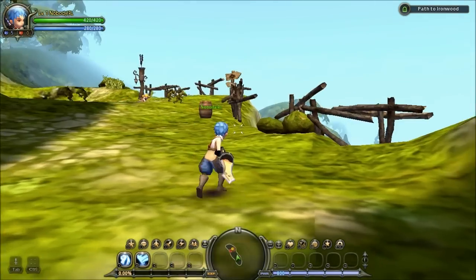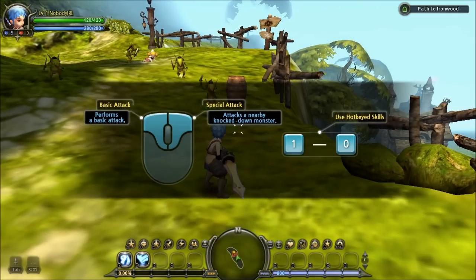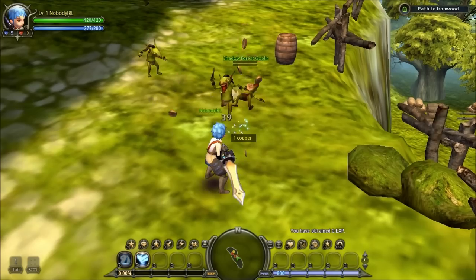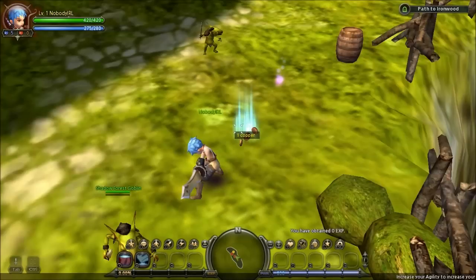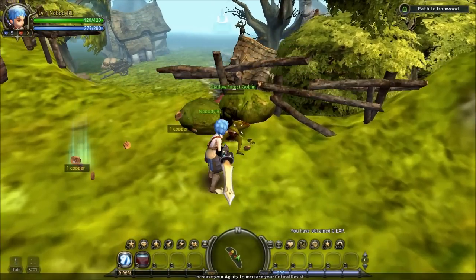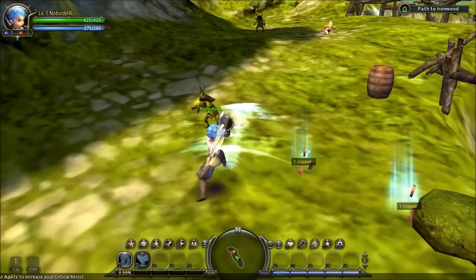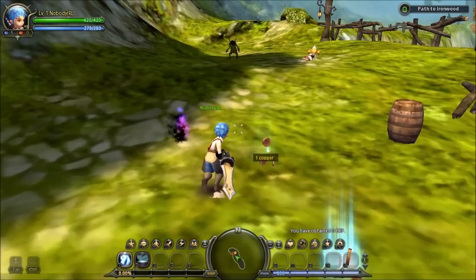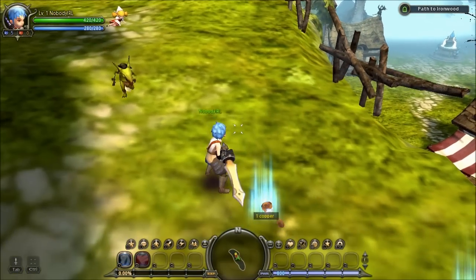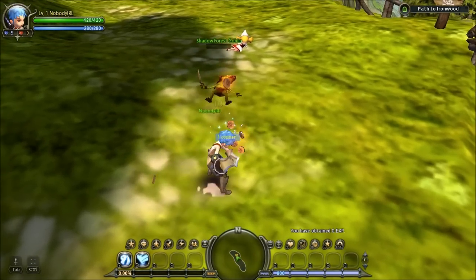Let's just go head forward — this is the tutorial, I guess. Perform basic attack. Oh, we have combos too. Usually don't have that in these kinds of games. I know F is to pick up stuff — I've actually played this tutorial already; this is how I tested out the graphics. We have combos — that's great.